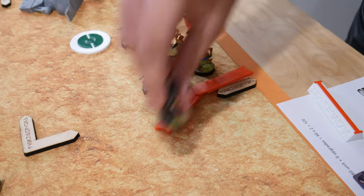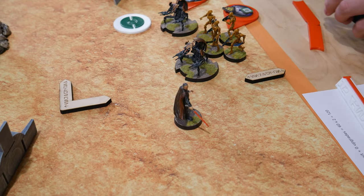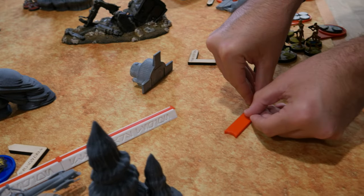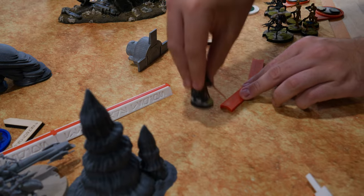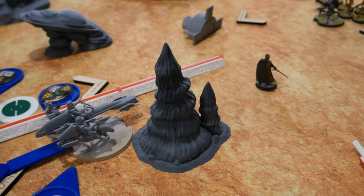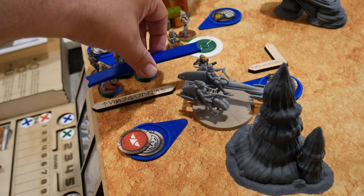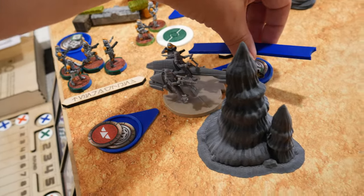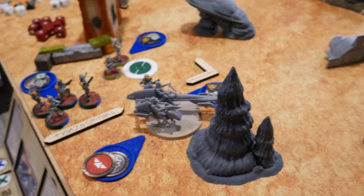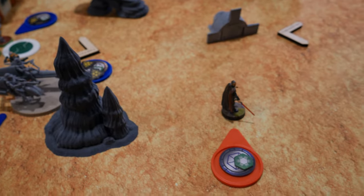Dooku deploys here and takes force reflexes. Drawing a special forces token — going with some ARCs. They move up, then a second move, and then a third move into Dooku — that is scout, move, move with a charge. That will give them three aims, and then hope they can do some damage to Dooku.